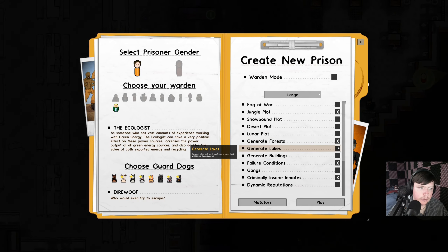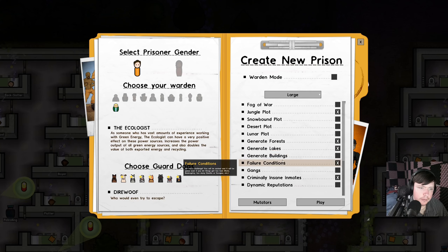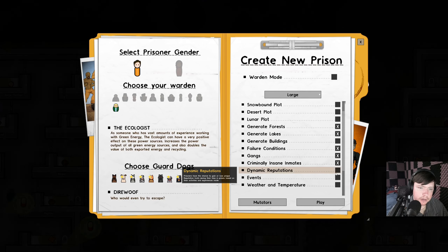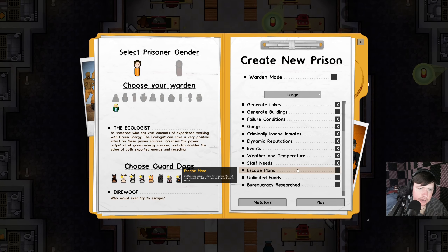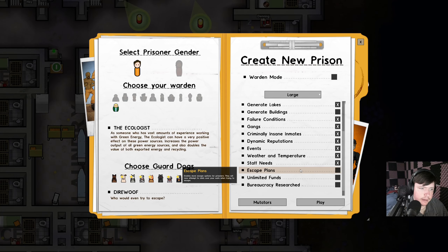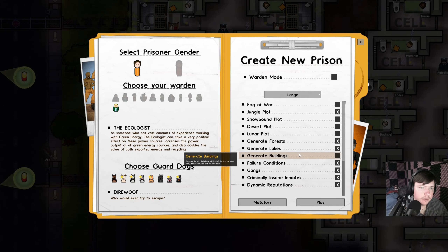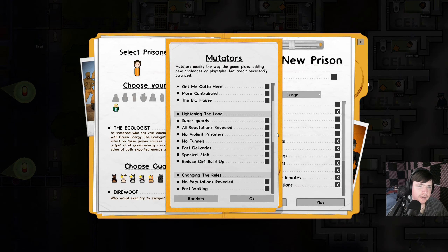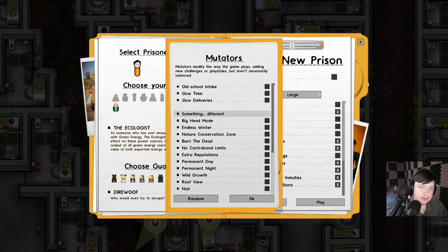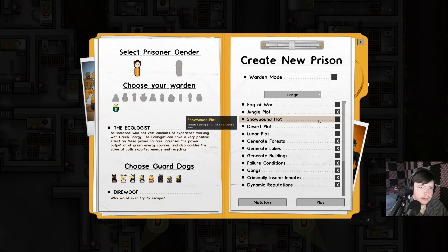I'm going to turn off our warden because it's kind of annoying. Generate forest is fine. Failure conditions — yes. Turning on gangs, dynamic reputations, events, weather and temperature, staff needs — just a bunch of difficulty stuff really. I'm not going to turn on escape plans though; it says it enables more escape options that could be incredibly annoying, like too annoying to actually play. There's also mutators, which is funny — like acid rain. Normally they call these mods these days, but way back in the day they always called mods mutators, like in Unreal Tournament.